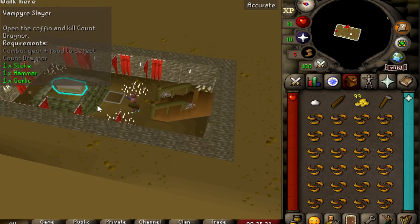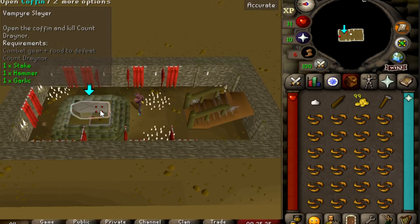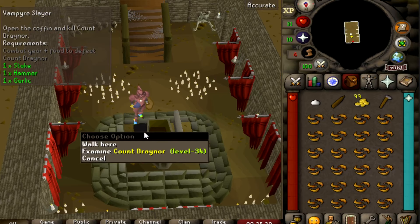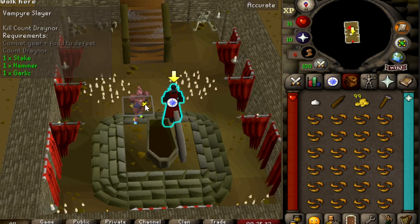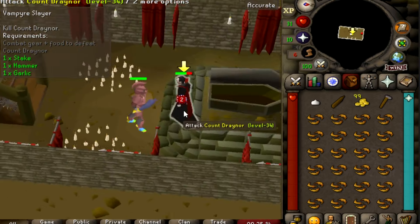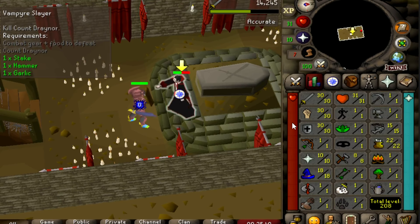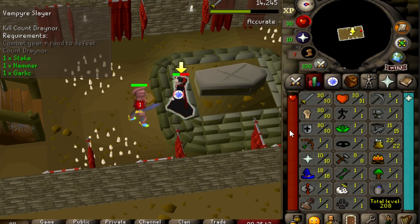It is time to fight the Dracula! The coffin is opening — Count Draynor is coming out. Let's get this done. I should have no problem killing him as my stats are kind of OP for this quest.